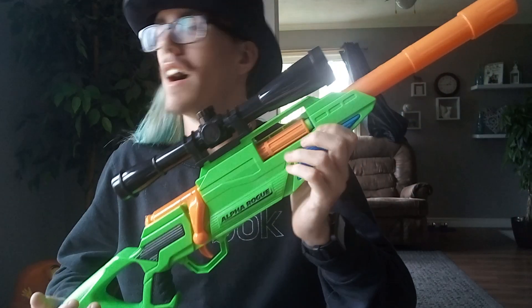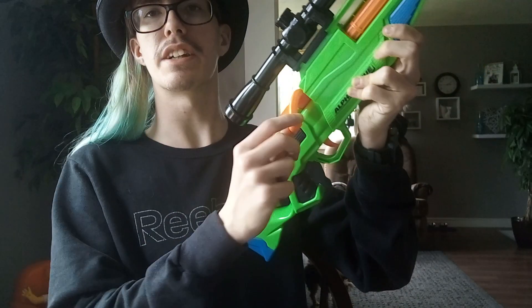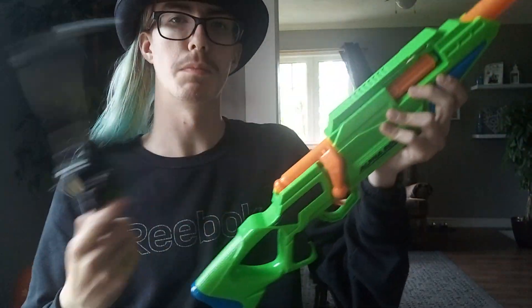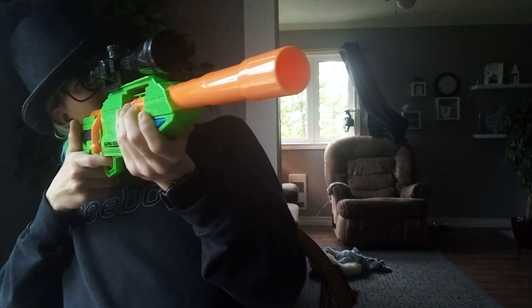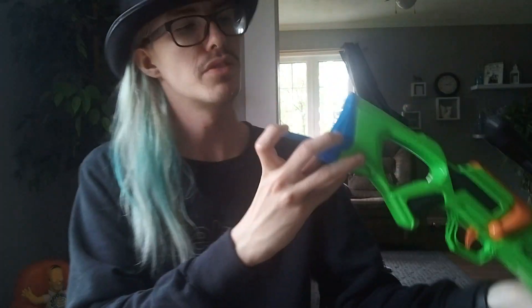Number 6 is the Adventure Force Alpha Rogue. They used to come in green; I find them in red a lot now. This is a bolt-action blaster, which is pretty fun to load. You take the little bolt and push it back, load your dart in, and it's ready to fire. There is a removable scope if you don't want it. It is incredibly accurate — wherever you shoot, it's pretty precise and the darts rarely go off course. There's even some extra storage on the back. It's only this low because I'd rather use some other options, but it's a lot of fun.